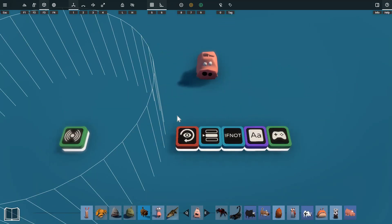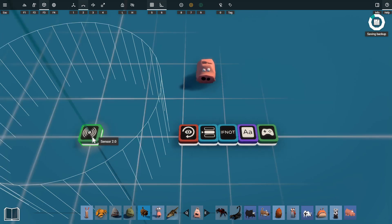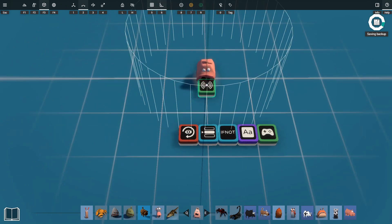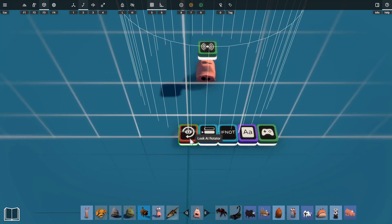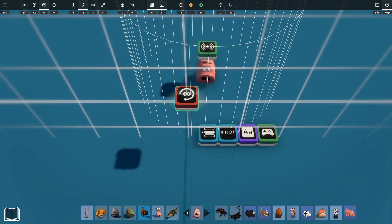First we'll build the base for all of our NPCs. Each NPC will have the same basic underlying props, so we'll make this setup and then put it in a box for easy copying. We're going to need something to trigger our NPC — for this we're going to use a sensor prop. We also want our NPC to look at the character, and for this we'll be using a look-at rotator.